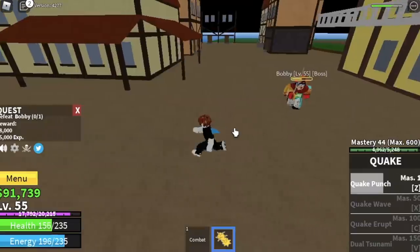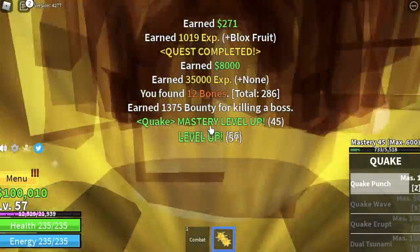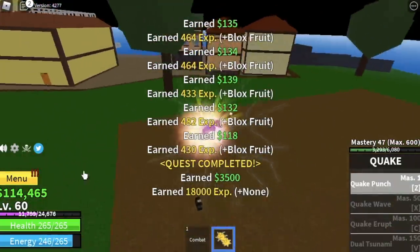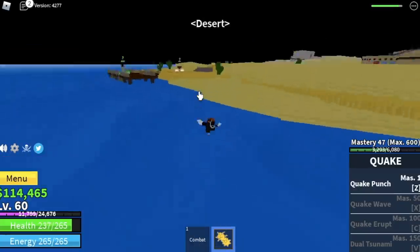Use your Z skill, dodge him — just go inside there to avoid him. If you're able to dodge that, everything will be easy. The goal on this island is to reach level 60. Go back to the Brute if you want, and when you reach level 60, you can now go to the Desert.